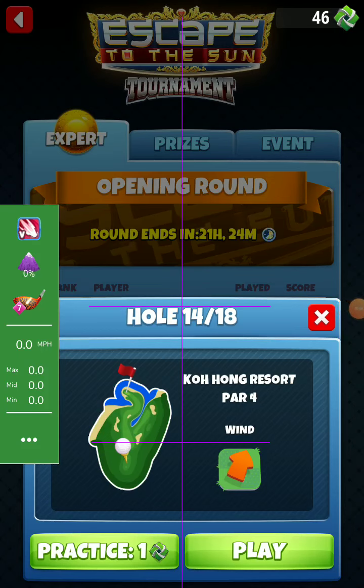Hall number 14, expert division, opening round. I will try a fancy setup shot and send the ball to the green. We need wind more than 11. With the Bersicker ball, if the wind is less than 11, I suggest you use wind zero, ball power 5.